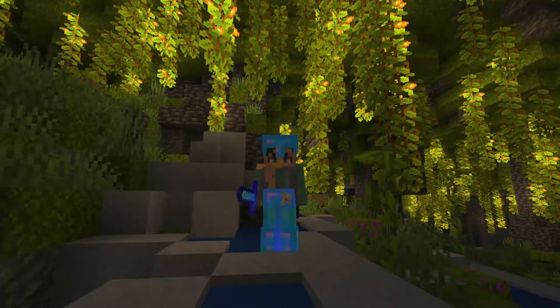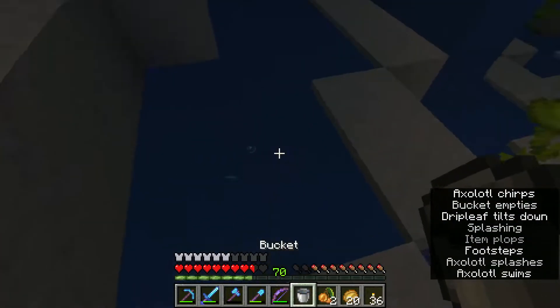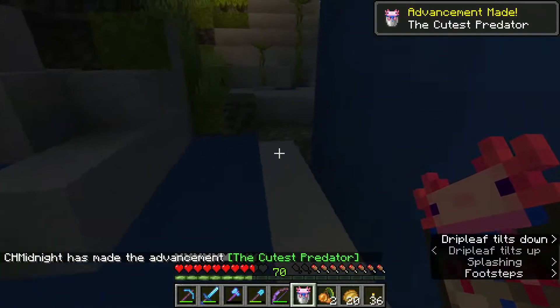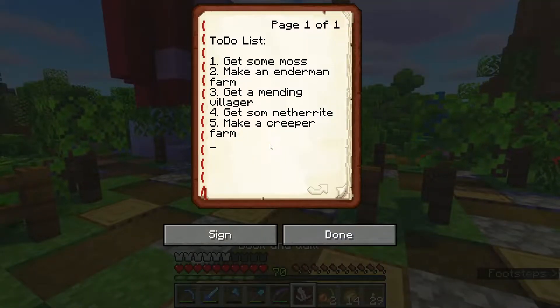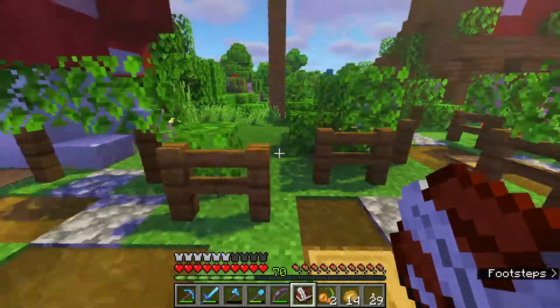This is gonna take a while. I found an axolotl! I need it with me — come here. Take you to this predator. Yay! This is my first time finding an axolotl. I am home. Home sweet home. I want something else on my to-do list. Number six: axolotl sanctuary. I feel like that's necessary.